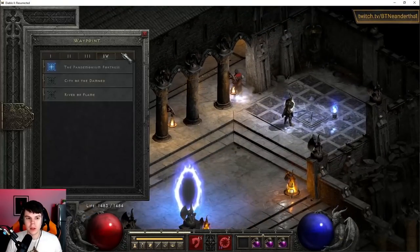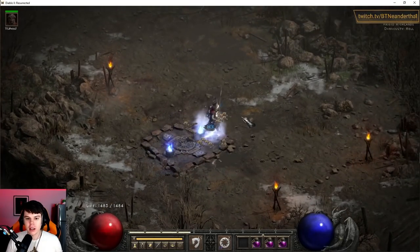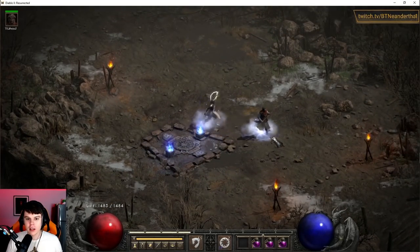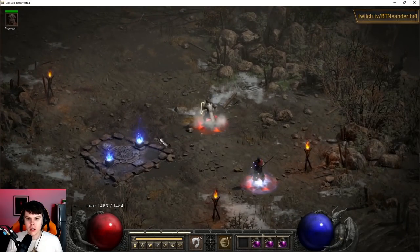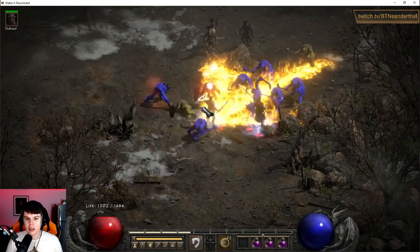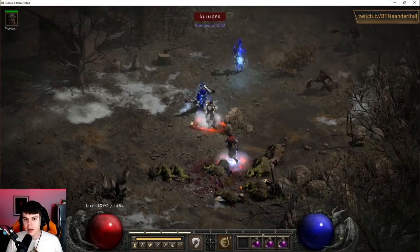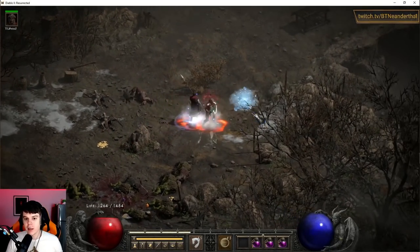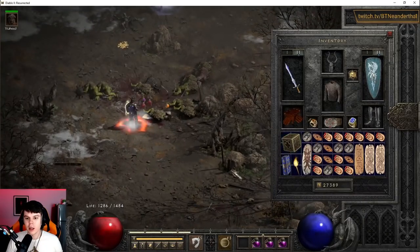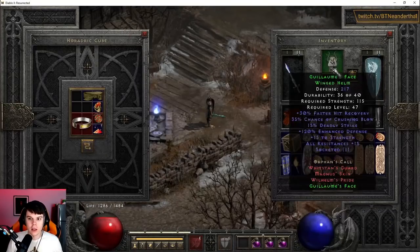Fanaticism also boosts your attack speed by a lot — you can see we're smiting pretty fast, but with Fanaticism we're just blasting through. That additional attack speed is really helpful for getting more Life Tap procs on yourself to heal when fighting a super tanky boss. Once you cast Life Tap, that extra attack speed is really going to help heal you. It's very strong and a lot of fun.